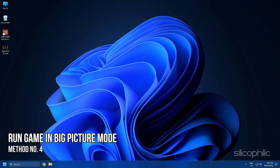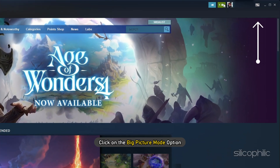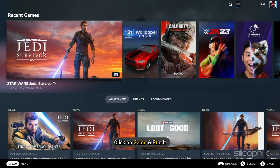Method 4: Another thing you can do is run the game in Big Picture mode. Open Steam and click on the Big Picture mode option. After Steam opens in Big Picture mode, click on the game and run it.